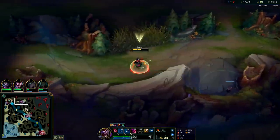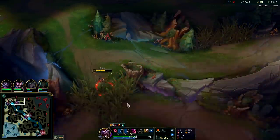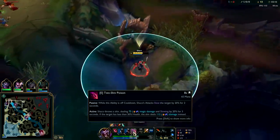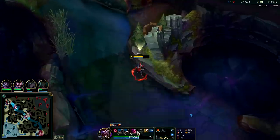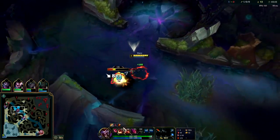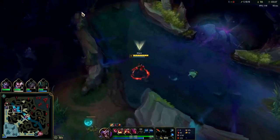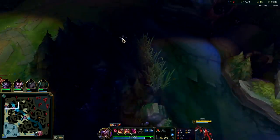Looks like he just did a three-camp clear — he did red buff, krugs, and raptors. That puts us in a bit of a pickle. Make sure you save your E to finish them off — it does more damage the lower on health they are. And your auto attacks also slow them as long as your E isn't on cooldown. That's why you see Shaco using his E late — he generally will just Q and auto attack people.